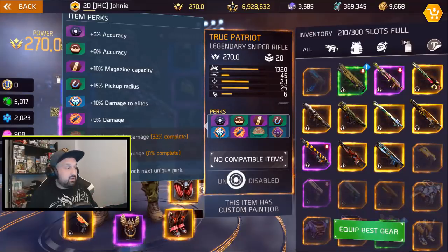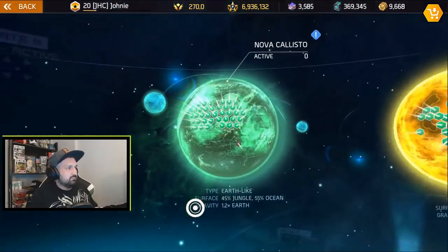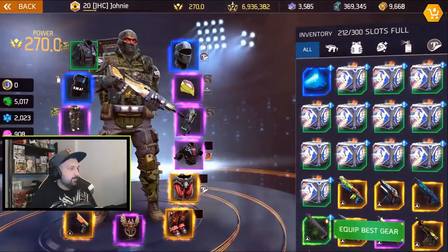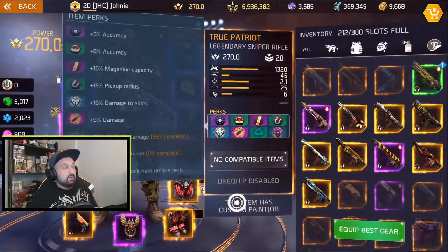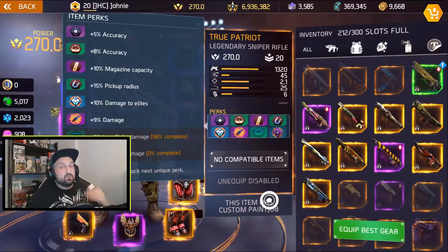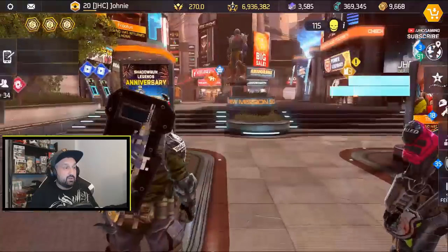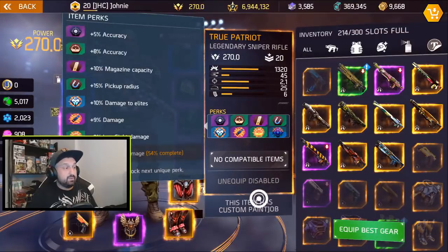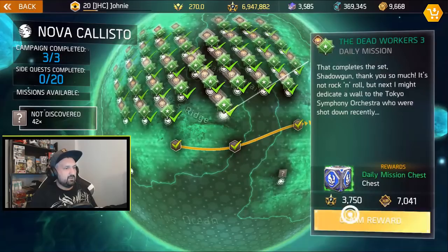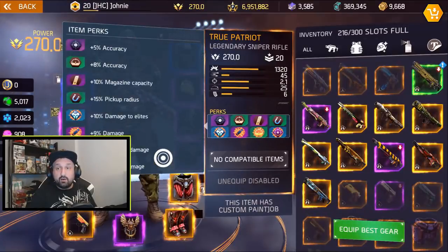I'm at 32% on the second-to-last perk after 12 boxes total. After relogging again, I claimed two more boxes and the perk is at 96% — not quite done. Claimed two more and that could be the last one — and yes, that is enough! All the perks are now unlocked on my True Patriot.